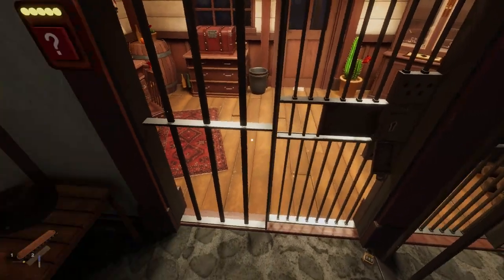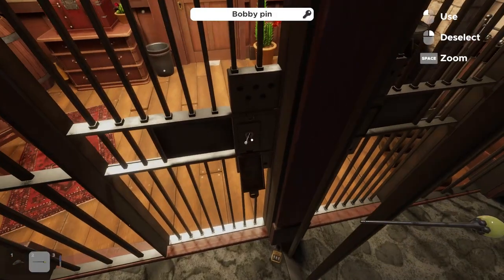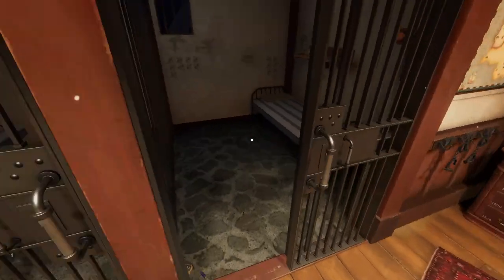Before we leave the room, make sure to grab the hat too. Then grab your bobby pin and the shiv, and it'll automatically work itself out. Now we've escaped our main cell.